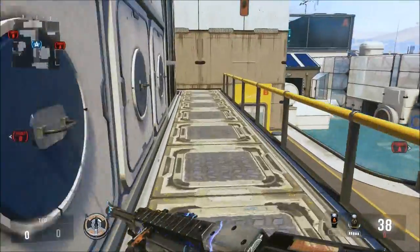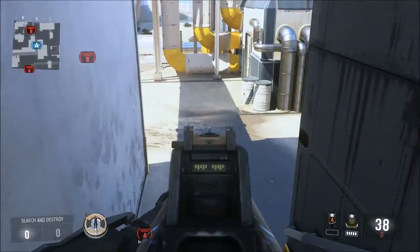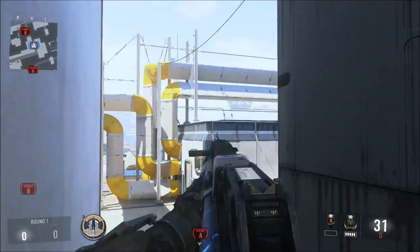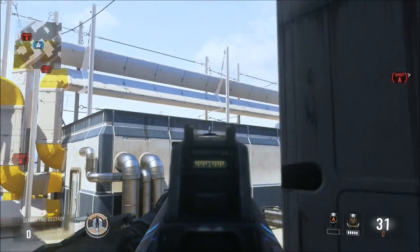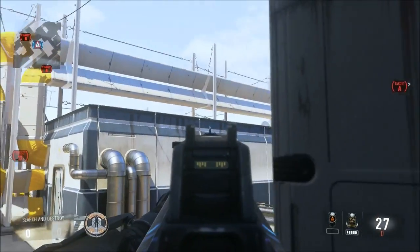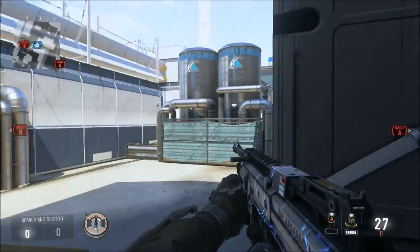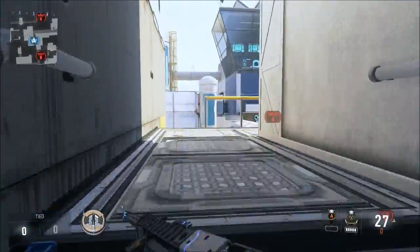You can have a guy counter-rush through catwalk. This is usually really successful because by the time they get here, if they're rushing, the enemy is somewhere around this area or on top of this building. It's an easy way to bait and switch with the guy sitting right there to get a trade, get the kill, get the pick.